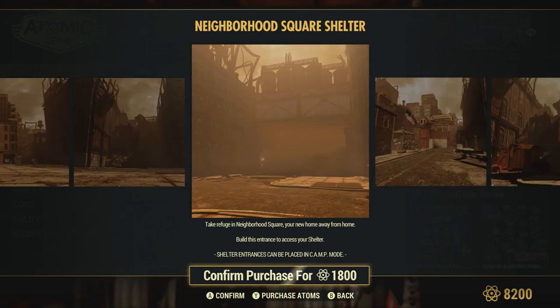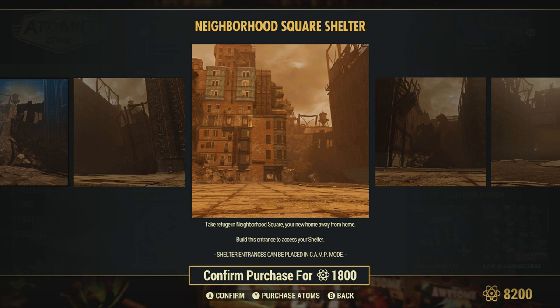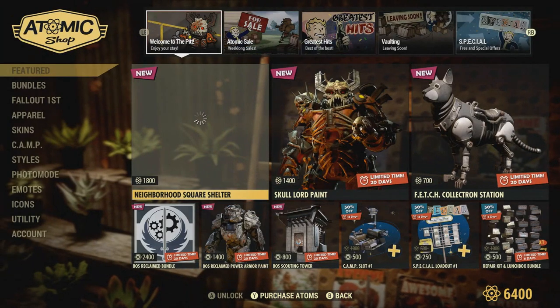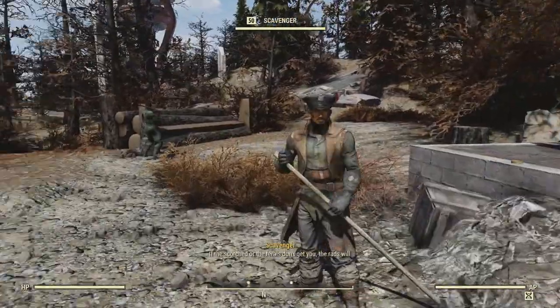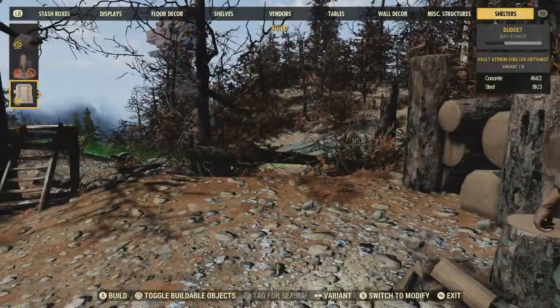As you can see with some of these screenshots, it looks like our shelter will lead us to this neighborhood that we can build at. It has like a skybox and everything to it. It's pretty insane. Let's go ahead and get into this. Definitely interested in checking this out, and I'm sure other players are too. So let's go ahead and purchase this. Alright, I'm here at my camp now. Let me go ahead and place this new shelter and see what it's all about.